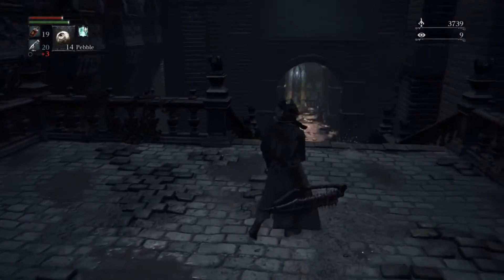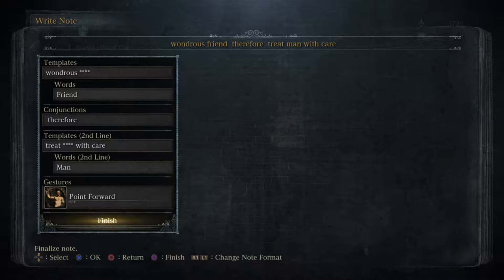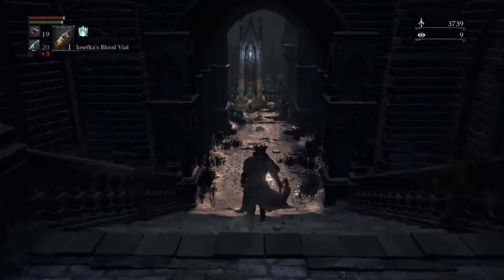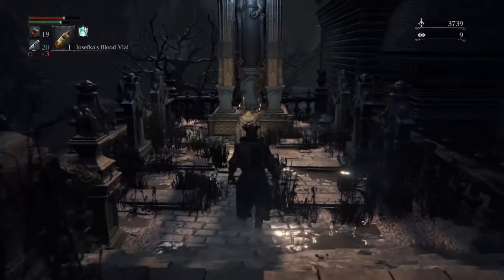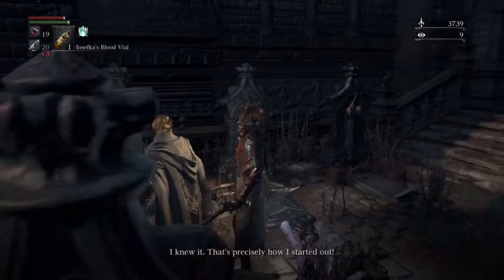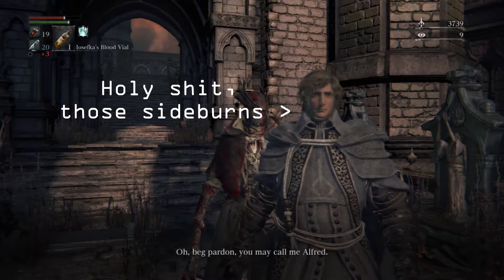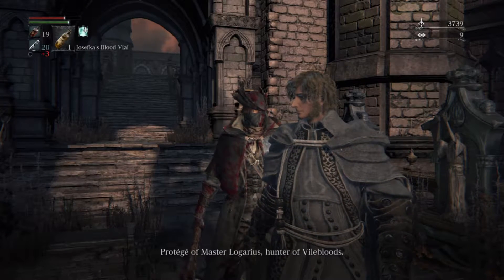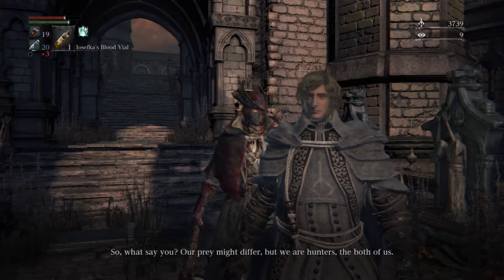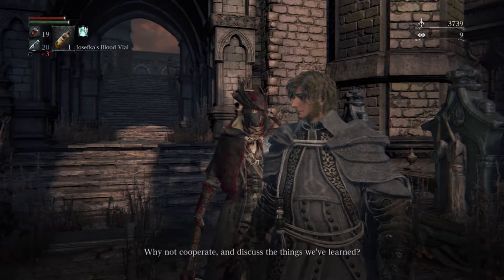Through here we can find an ally. I'm actually going to leave a note here — 'wondrous friend, therefore treat man with care' — that way you know not to kill this guy when you interact with him for the first time. 'This is Alfred. You're a beast hunter, aren't you? I knew it. That's precisely how I started out. Beg pardon — you may call me Alfred, protégé of Master Ligarius, hunter of vile bloods. So what say you? Our prey might differ, but we are hunters, the both of us. Why not cooperate and discuss the things we've learned?'